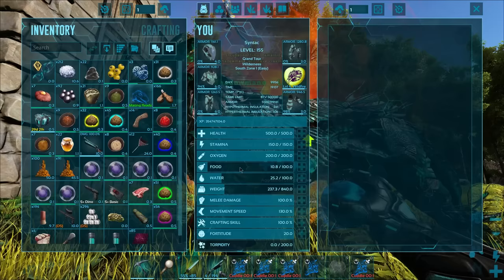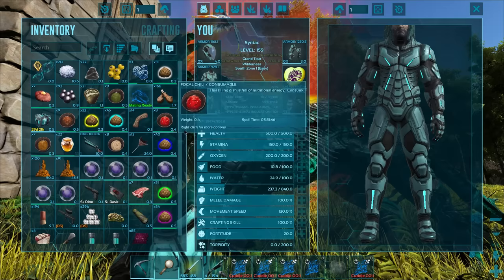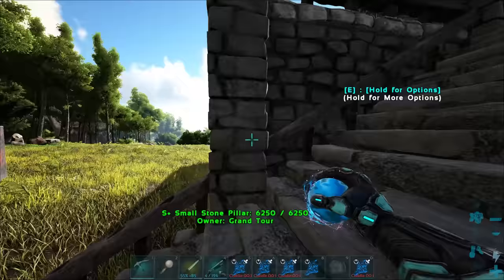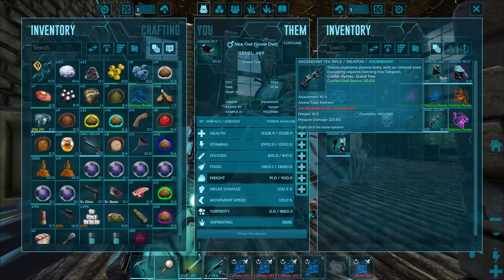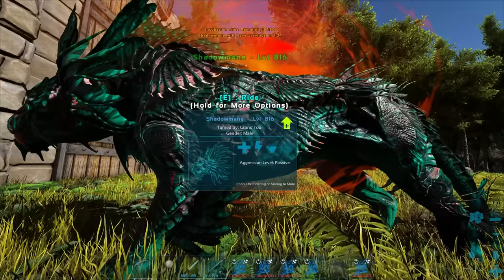Every creature in ARK has a hidden value called drag weight. At the bottom of these soul balls it tells you the drag weight. For a Karch it's 950 — same as a giga. Paraceratheriums are about 600. A Rhino has 500 drag weight. Thylas are 180 and can't take the egg anyway. Maywings are 300. Shadowmanes are 350. Gigas are 950. Horses are 125. So it might have something to do with that. So much more testing needs to be done — if anybody knows, drop your information below.